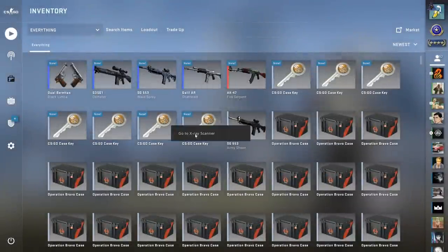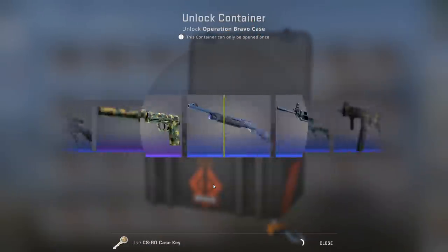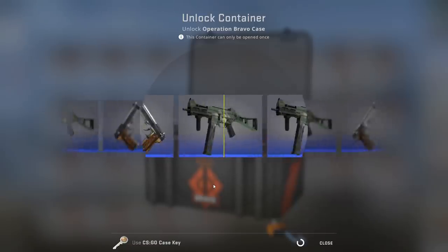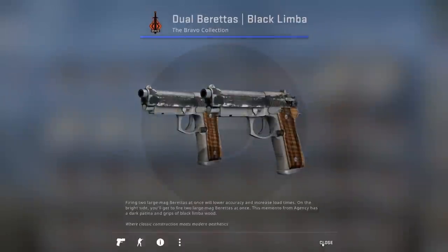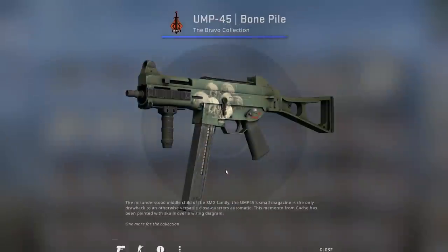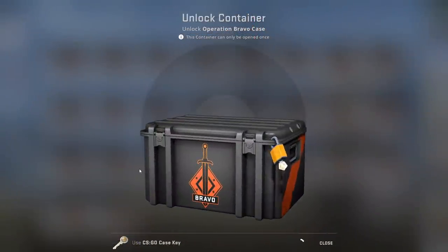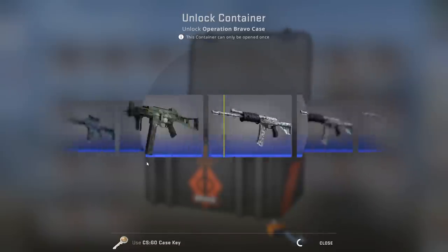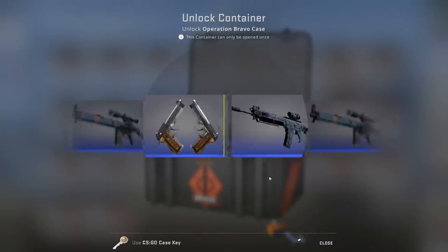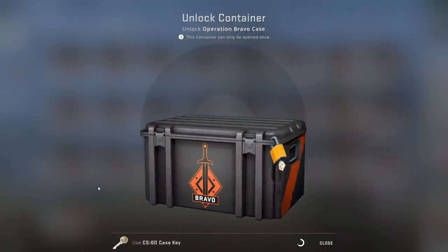Did one of us unbox a blue gem? Like a Karambit or M9 — that'd be a good day. That's a cool blue gem though. What are you opening? Are you opening the Phoenix or the Vanguard? Feeding event card, revolver, all the ones — Esports case all the way. Revolver's cheaper but the reds are due.